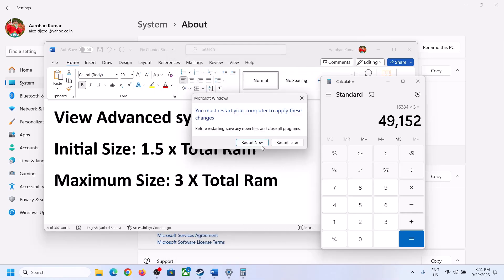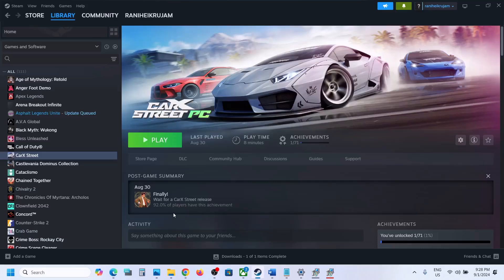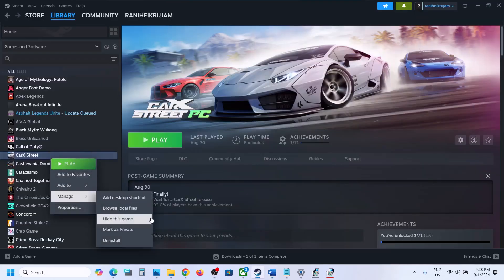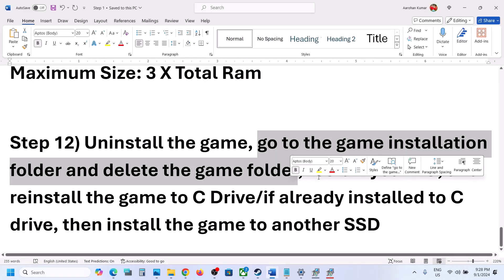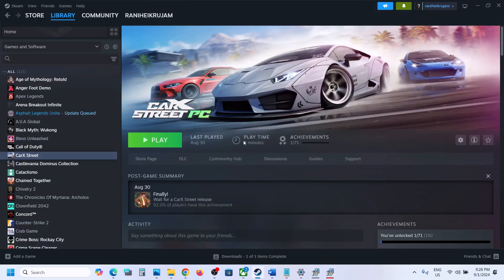Make sure you restart your computer after changing the virtual memory settings. The final step is to uninstall and reinstall the game. If nothing is working, try installing the game to a different drive. Right-click the game, select Manage, and click Uninstall. After uninstalling, go to the game installation folder and delete the game folder, then restart your computer. If the game was on D or E drive, install it to C drive instead. If it was already on C drive, try installing it to another SSD. One of the steps in this video should help get the game running on your Windows computer.